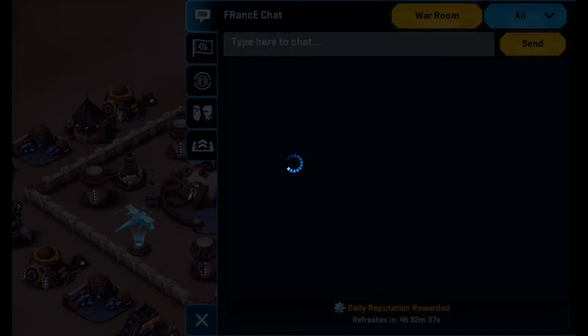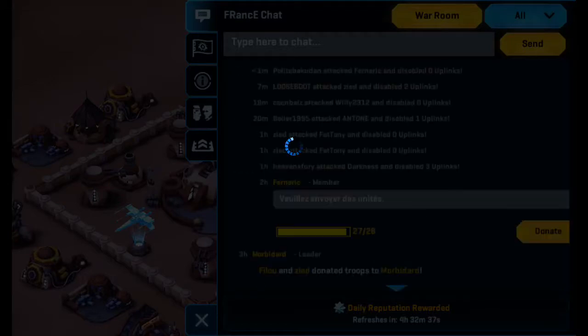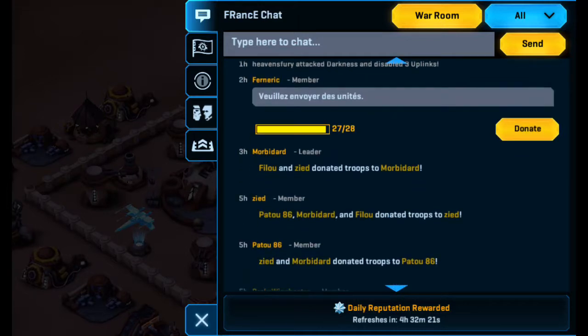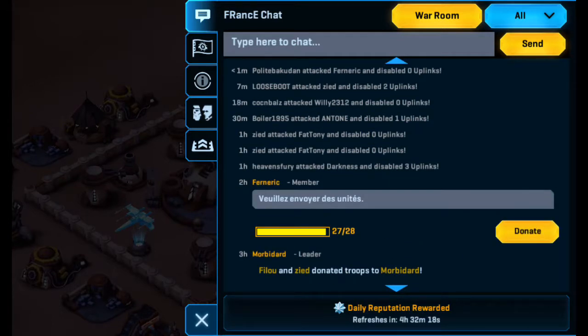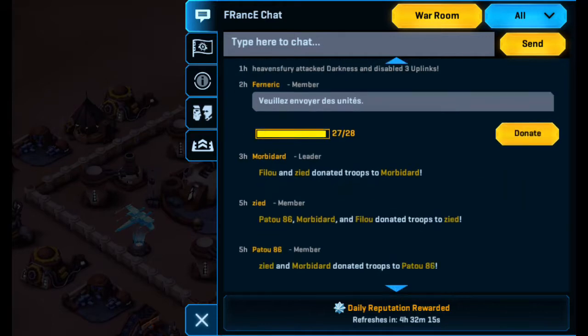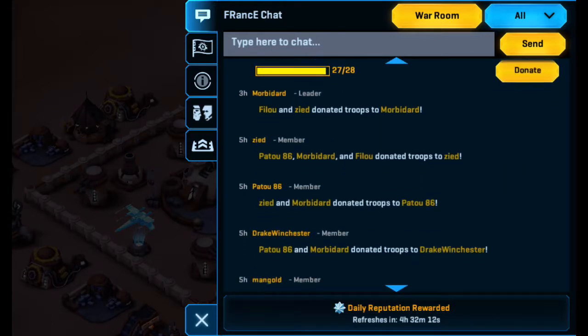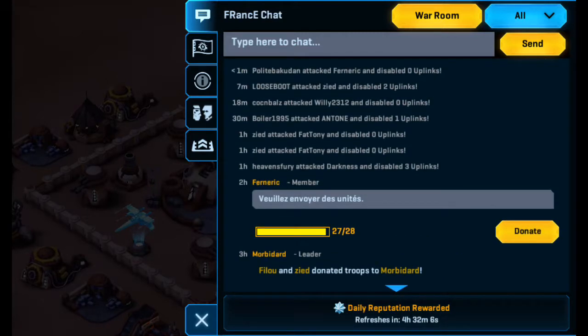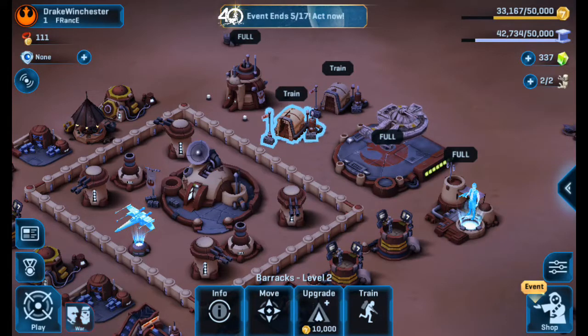Which one of them is in my squad? I randomly joined someone else's squad. Which one is my teammate? For Nurik's on my team. He survived — he didn't lose any of his uplinks. Before we go into the next mission, I'll show you the war field. These are uplinks — the goal is you gotta attack your opponent's uplinks and try to disable as many as possible.